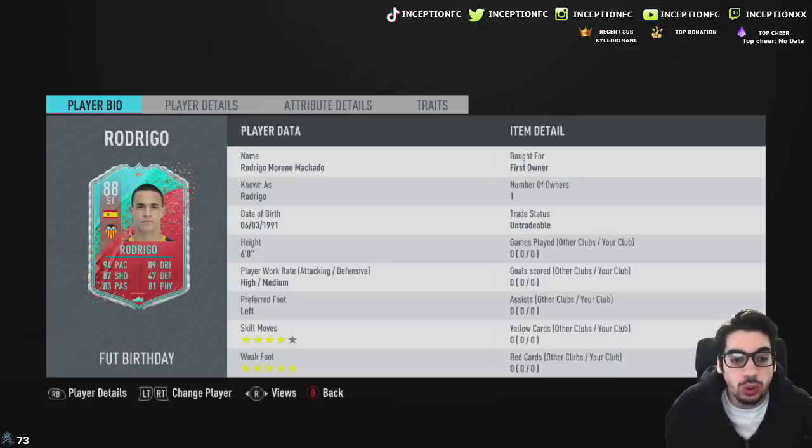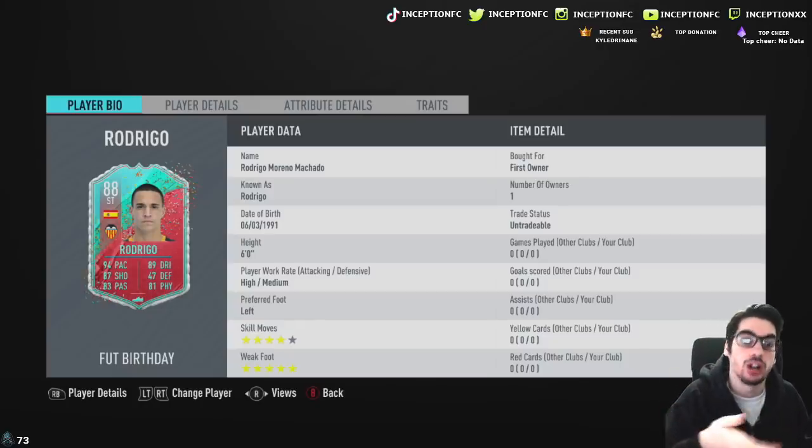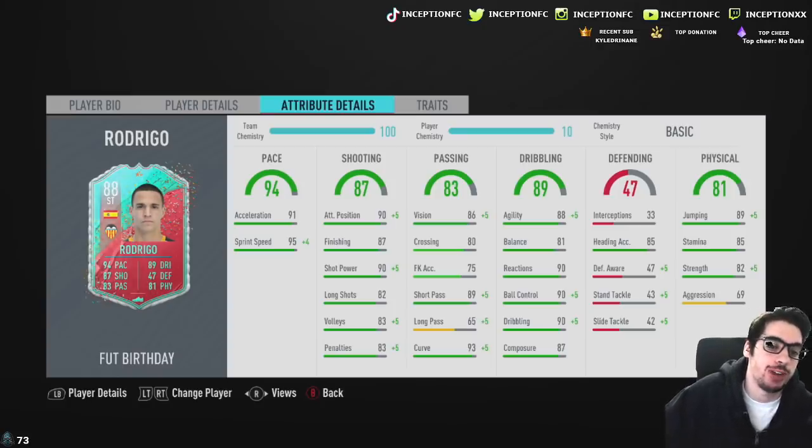We're looking at a card that is six foot tall with high-medium work rates, left-footed, with four-star skill moves and a five-star weak foot. With players like Rodrigo, the five-star weak foot is a massive deal because this card was one of the baby meta cards at the beginning of the year when you wanted to make a Liga Santander team. In regards to his specific stats, he has 91 acceleration with 95 sprint speed — you don't need to improve that. He has 90 attacking positioning, 87 finishing, 90 shot power, doesn't have long shots but we don't really take long shots with strikers anyway, and 87 composure.